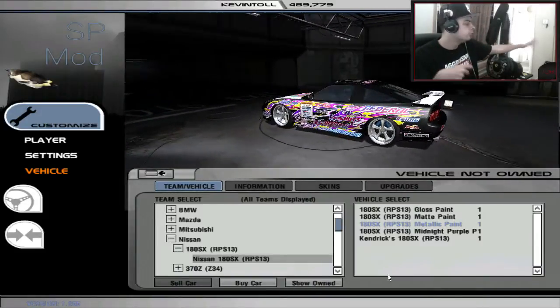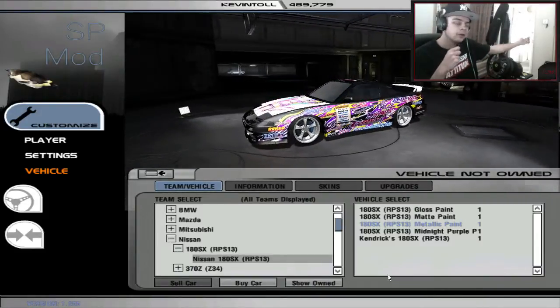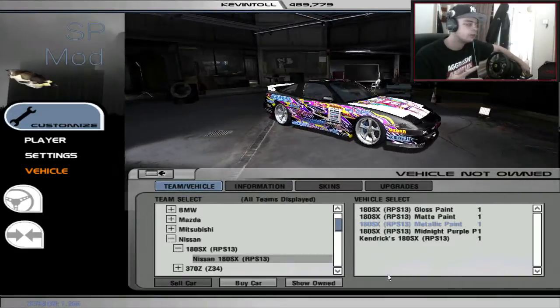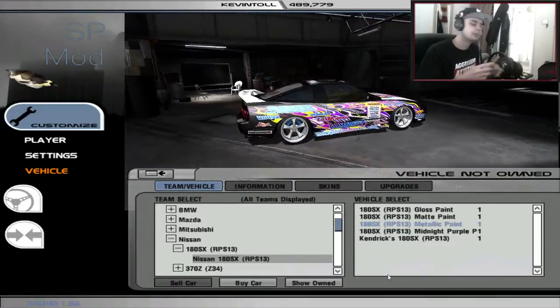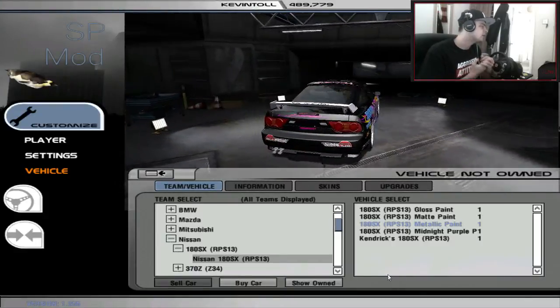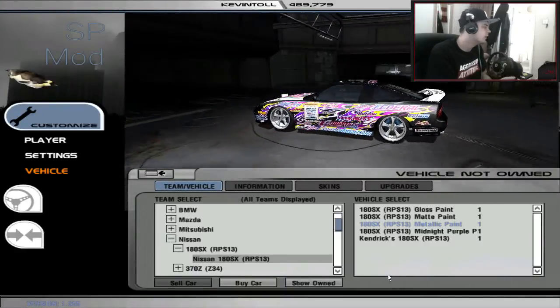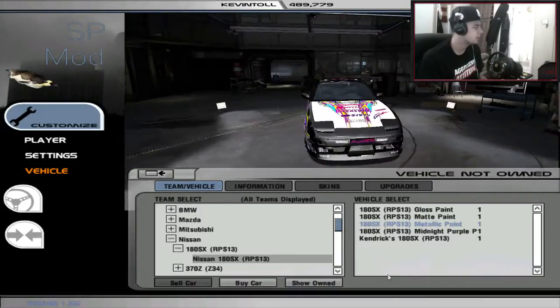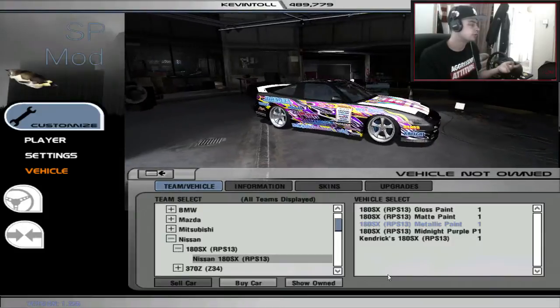Since I last played, a new mod came out called the SP mod and it looks really really good. Everyone seems to be driving the cars from it as well, but apparently the physics are a little bit different. This is why I've started a new series adventuring the SP mod. I don't know how long it will go — depends how long it takes me to learn how to drift in it.